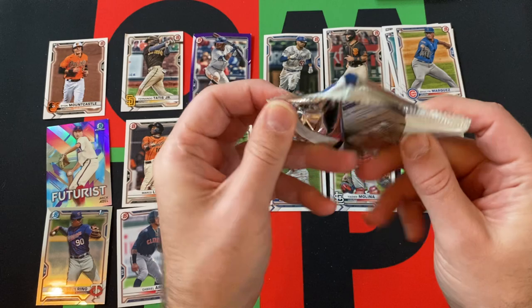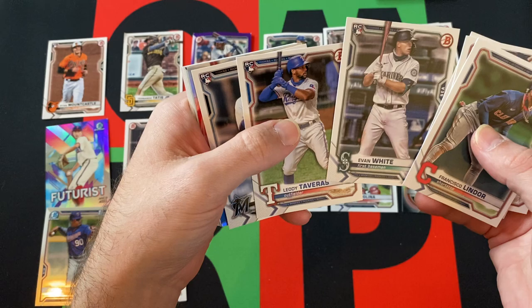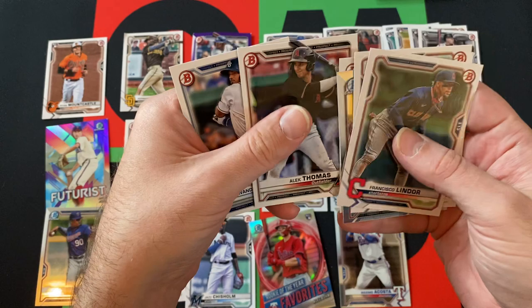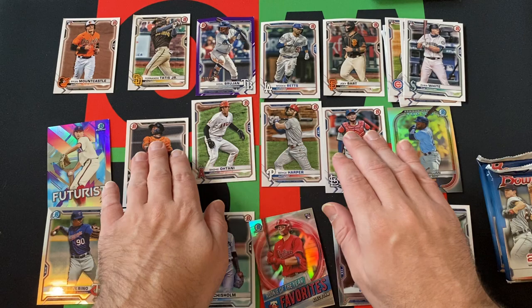Next pack — these look okay. Francisco Lindor, JD Martinez, Austin Hayes, Evan White, Leody Taveras, Jazz Chisholm rookie, Rookie of the Year Favorites Alex Bohm, Bryce Jarvis, Maximino Castro first — that's a decent one — O'Neil Cruz, Alec Thomas, and Wander Franco. Not a first or anything like that, but still Wander Mania is still happening.